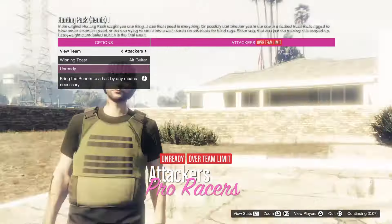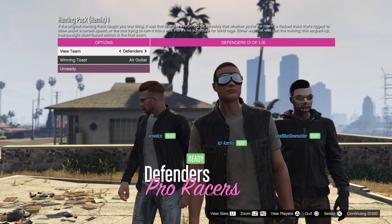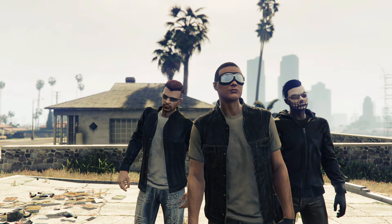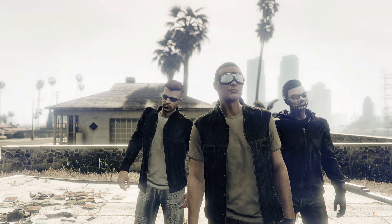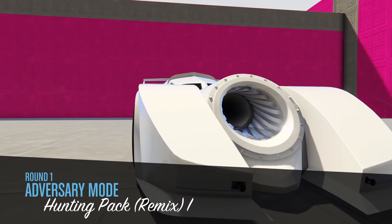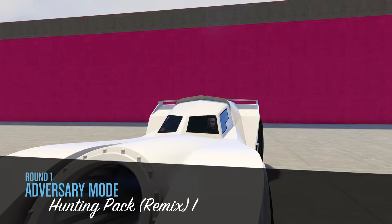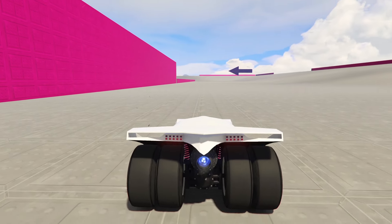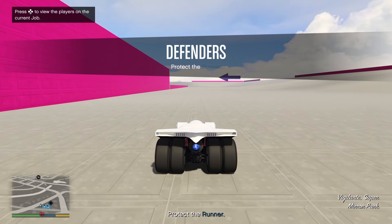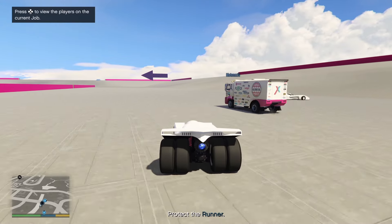For this mode we have one runner, a group of attackers, and a group of defenders. The runner is in a Brocade 6x6 and needs to get from point A to point B. The defenders are in Vigilantes and need to stop the attackers who are in Scramjets. None of these vehicles are weaponized — it's basically a big push and shove: the Scramjets try to stop the Brocade, and the Vigilantes try to stop the Scramjets from stopping the Brocade.